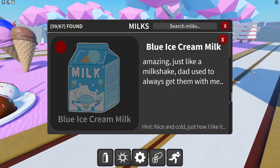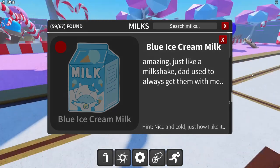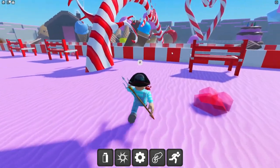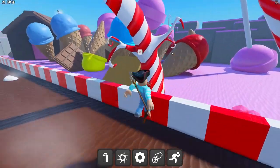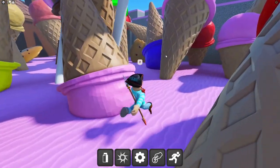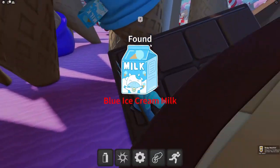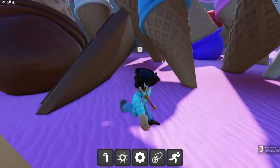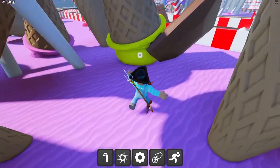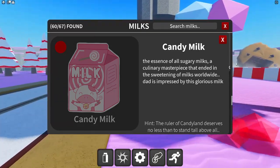Blue ice cream milk — 'amazing, just like a milkshake daddy always got with me.' The hint says 'nice and cold just how I like it.' There are a bunch of ice creams — if I run directly to the center I can get it. The blue ice cream milk is chilling right there!